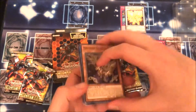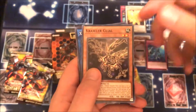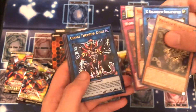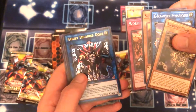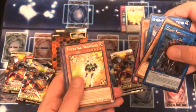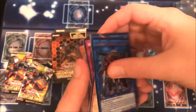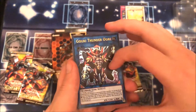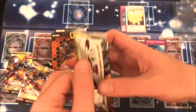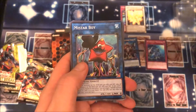Alright, let's see — we have another Crawler. More Crawlers. World Legacy. Oh nice! We have Goki Thunder Ogre — Ultra Rare. That looks really cool. And the Trick Star. More Crawler support for ya. That looks really cool, though, that Goki. Alright, awesome. So we did get an Ultra Rare. Let's see if we can end on our third pack of the first special edition.